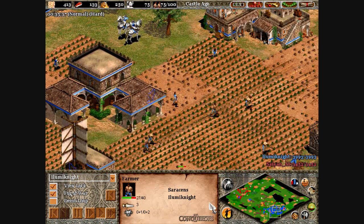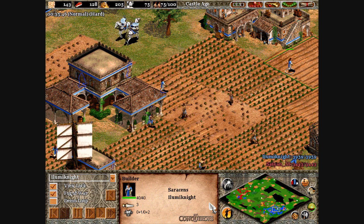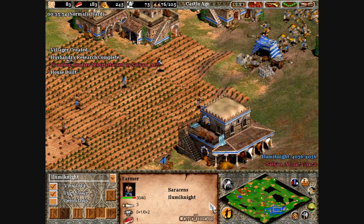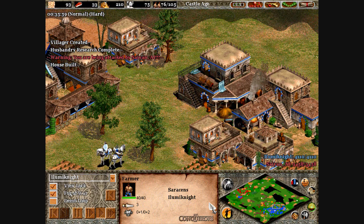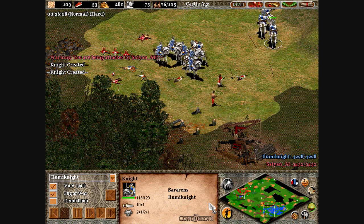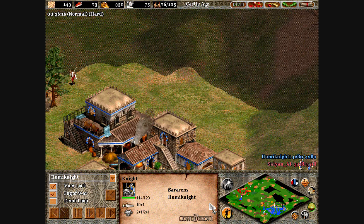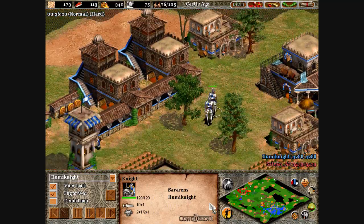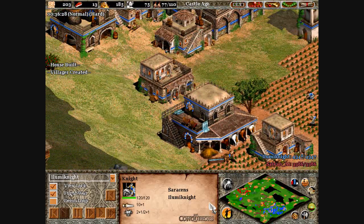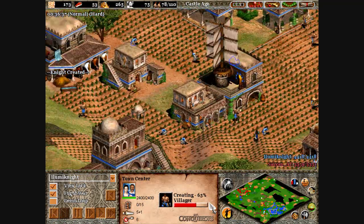If the enemy sends knights at you, make spearmen — they cost almost nothing but can really do a number on knights if you have a lot of them. Obviously upgrade them to pikemen if you can. I realized the computer had a second lumber camp right there — I didn't think the computer was smart enough for that. Same thing goes here: find the enemy lumber camp and destroy it. A general rule when you reach the castle age is to build another town center — build at least one more, ideally three extra. Build at least one extra.